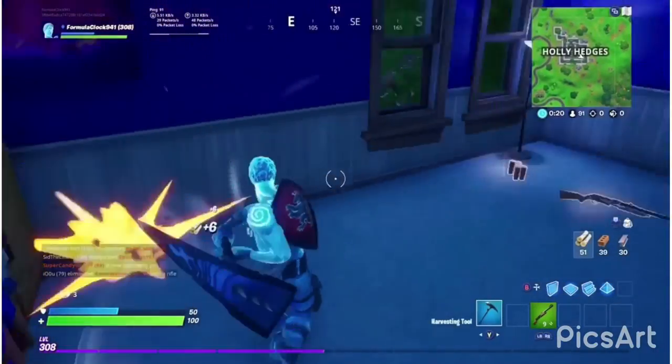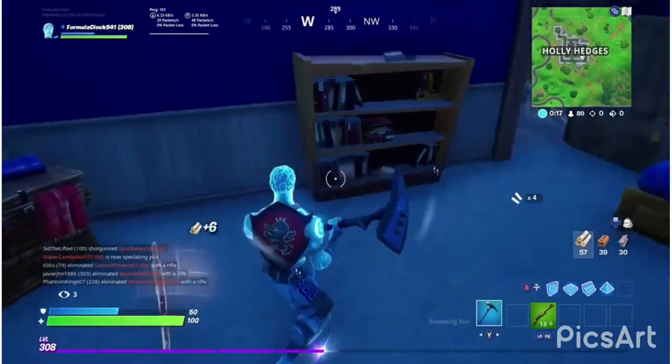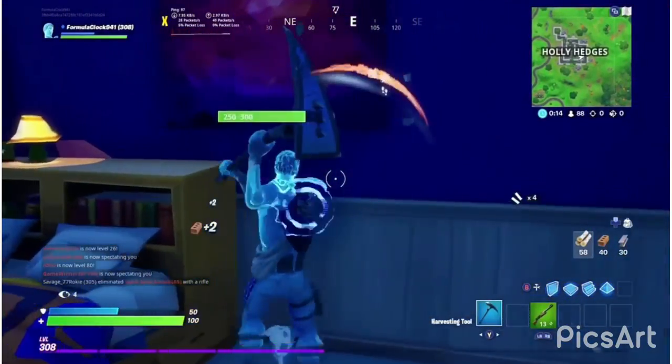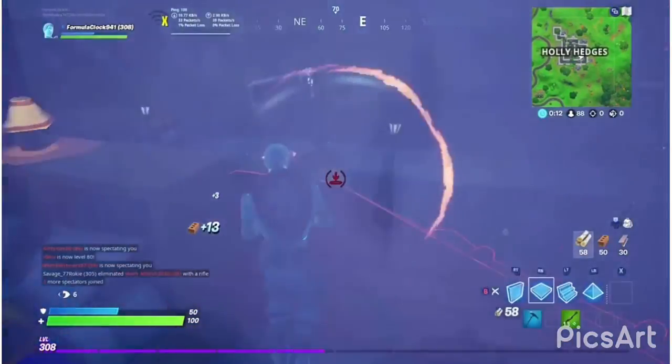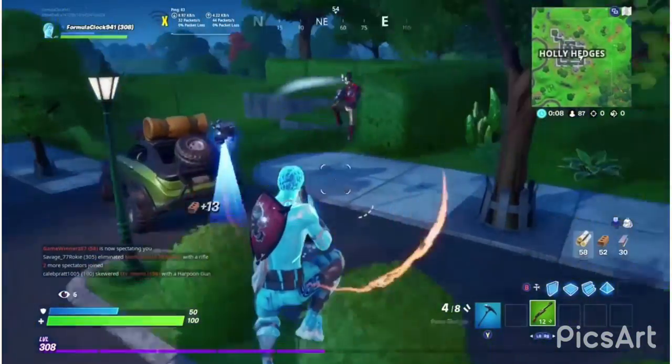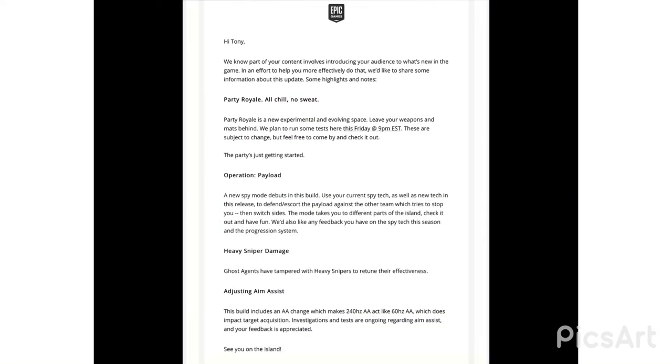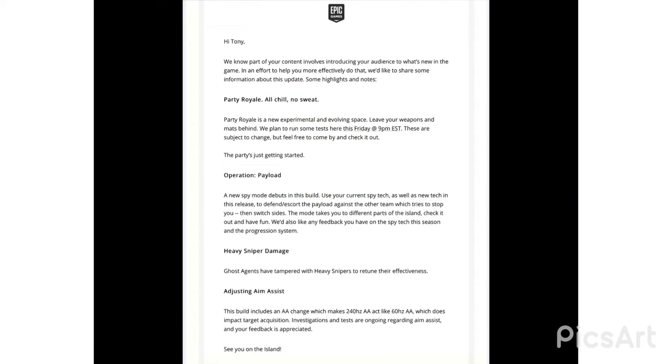Now I'm going to be talking about an email I got from Epic Games. Everybody in the Support-a-Creator program got one. I'll be showing it on screen — you can pause the video if you'd like to read the whole thing. To briefly summarize: first, we got Party Royale — all chill, no sweat. It's kind of like a creative slash playground mode where you just mess around with other people.